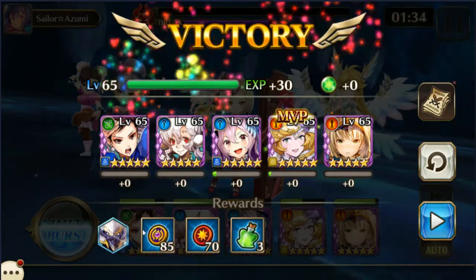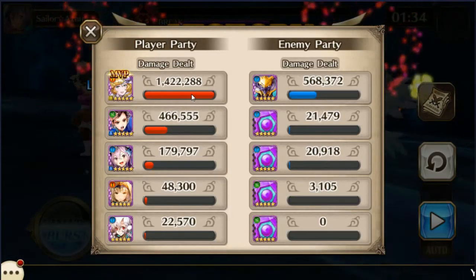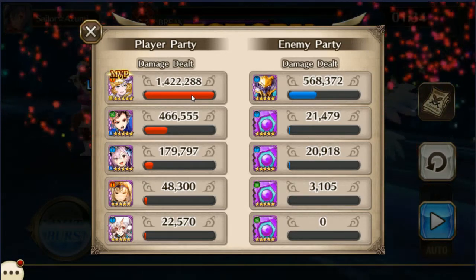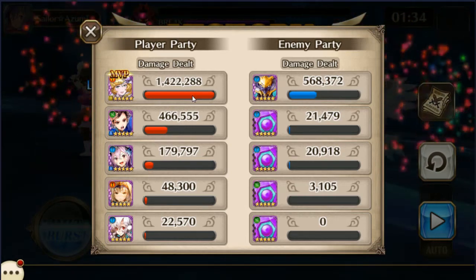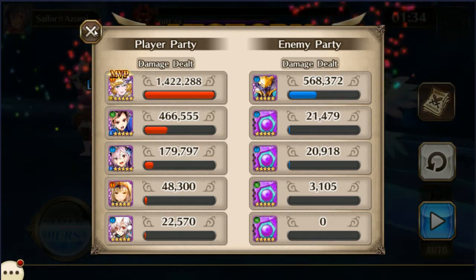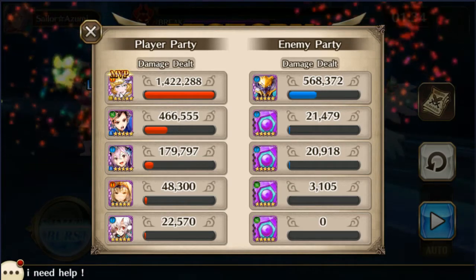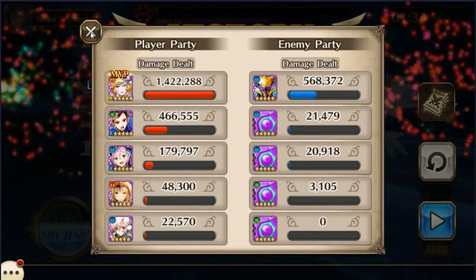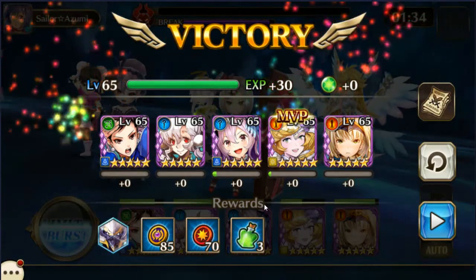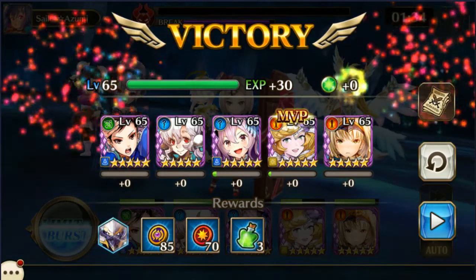Got one soul and 85 tokens. Looking at the damage — MVP of course is Skuld, that's really the only one that matters. It's just the effect of keeping her alive so she can keep doing light attacks and he goes down pretty quickly. That's with the free character you get at the beginning of the game, so he's really not that hard. That's it for this video — thank you for watching, have a good day, bye!